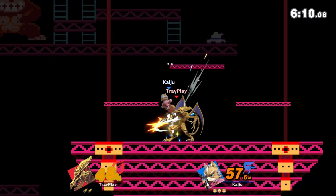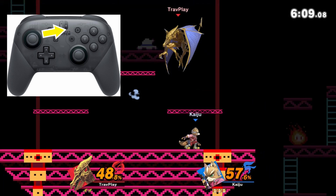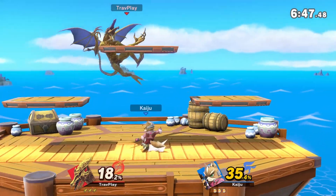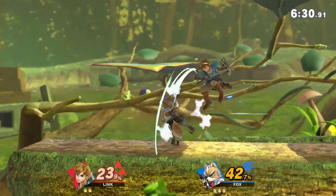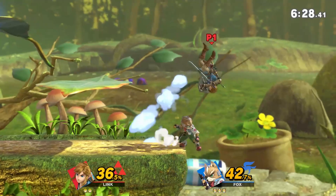To break out of a combo, you typically want to hold your L-stick up and away from Fox. This is called DI, Directional Influence, and it helps to drift away from Fox, making his combo follow-ups barely miss. Sometimes you may need to throw in an air dodge to escape, but don't use that carelessly because Fox often anticipates it. Against a good Fox, you'll need to mix up your DI so he doesn't catch on to your habits.